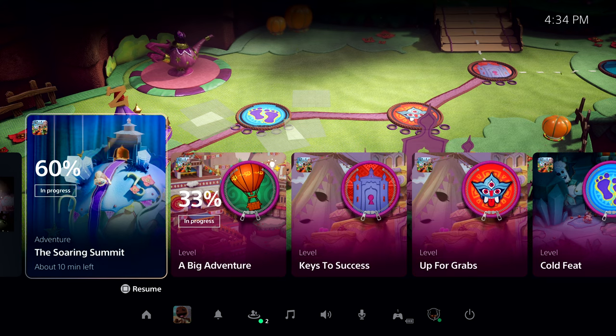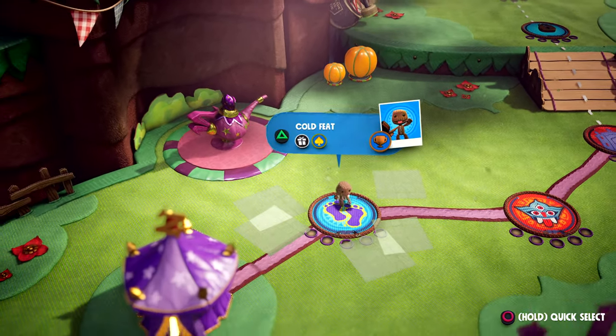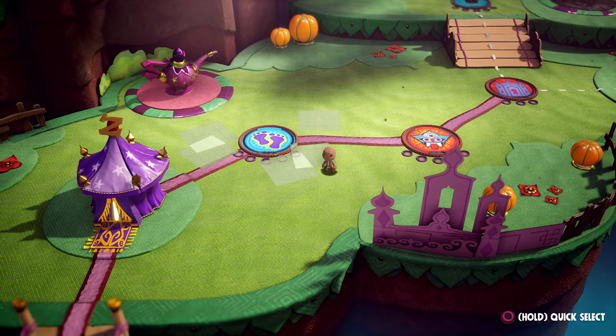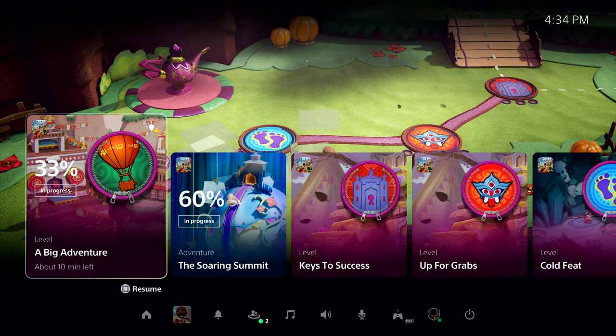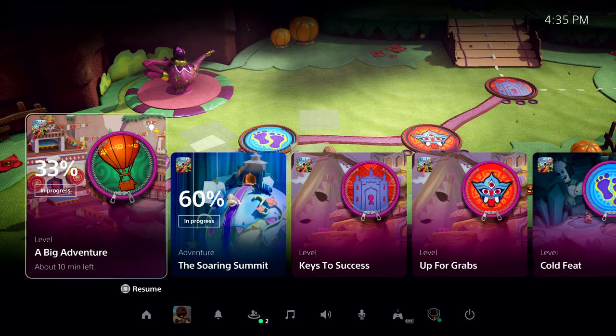Let's check out one of the most powerful new features of the PS5 console — just to the right in this row — and we call them activities. Activities are part of the plan to remove barriers to gameplay. Let's get an example of one way they're used in Sackboy: A Big Adventure. With a tap of the PlayStation button, I'm back to playing the game. Each level represents one type of activity I can play, many of which I can go back to later to discover more. I can see a number of available activities, both active and suggested by the system. Let's take this first one, A Big Adventure, as an example. I can see that I haven't quite completed this level yet — I'm at 33%. Let's open it up and see more.